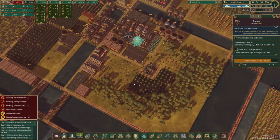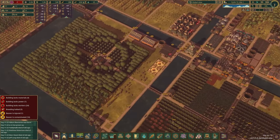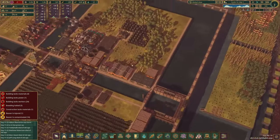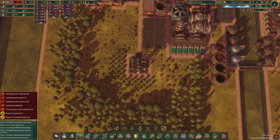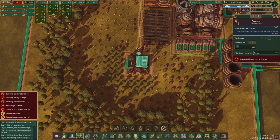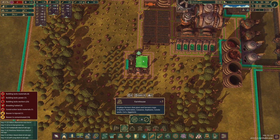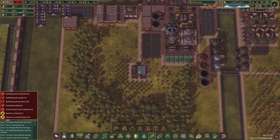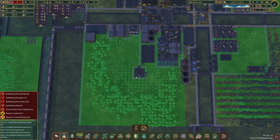We actually don't even need to have any trees growing here because we have so many trees everywhere else. So I'm going to unplant these trees — not get rid of them, just unplant them. This forester is actually going to become a farmhouse, and we are going to start farming up here as well. We're going to cut absolutely all of these trees, and they are marked for cutting — we just have to have enough beavers eligible to work.